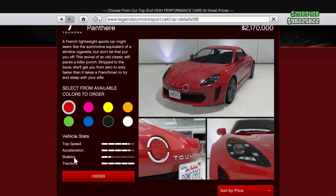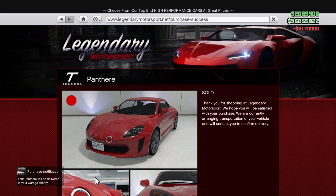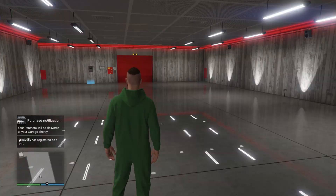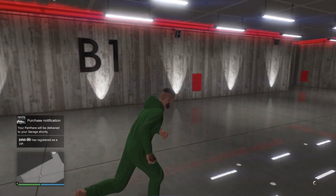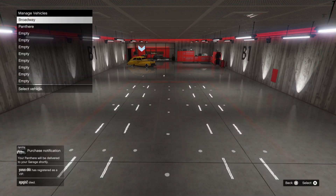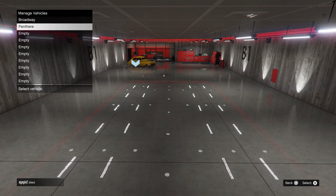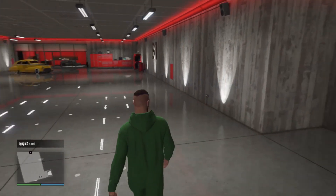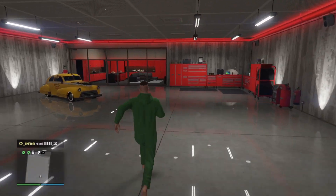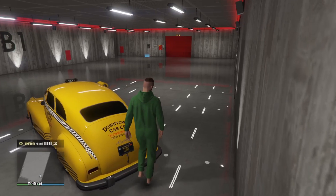Something else to mention: if you buy a new car and want to park it in the 50 car garage, you don't get an option surprisingly for which level you want to put it on. This means a new car will always be placed on the first level, or the second level if the first is full. If you want to change the level you'll have to drive out of the garage and drive back in, then select the level you want. Also, you cannot park bikes in this garage — I tried to buy a bike and this garage was not an option.